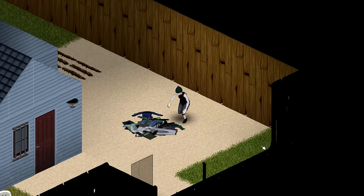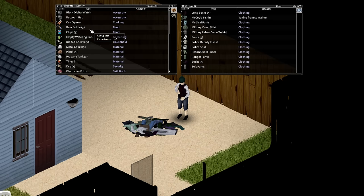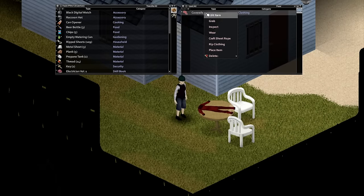If you want to max out tailoring, the best way is to simply rip up clothing until you reach about level 4. Each time you gain materials you gain XP, and as you level up your chances of getting materials increase. Once you reach that point, you should have enough thread and materials to carry out the next step and max out your skill.